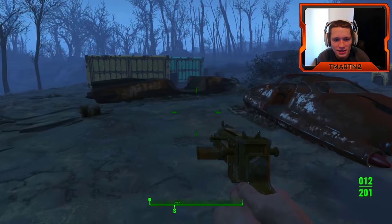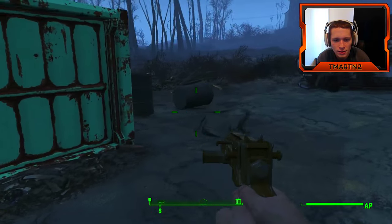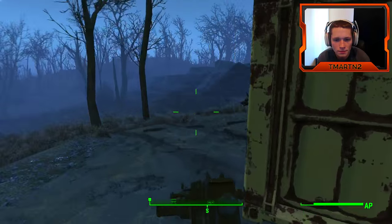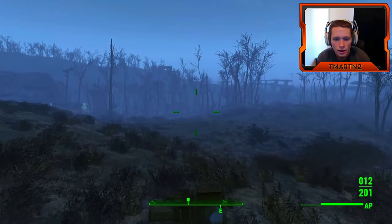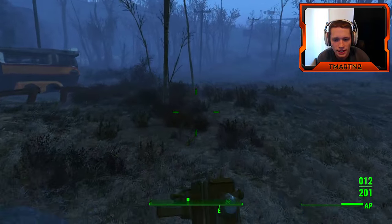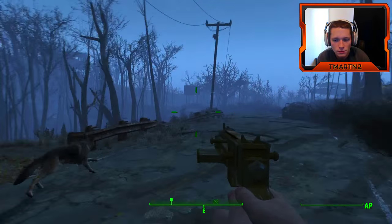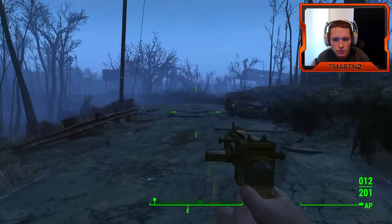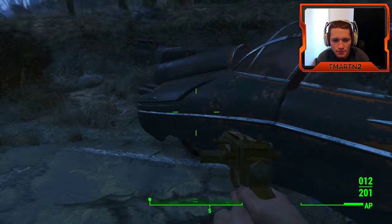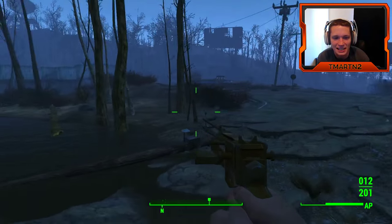Is there anything over here of interest? I see these crates — usually crates have something decent in them. Alright, let's get back to the main road. There's creepy crawly stuff in the wasteland. We definitely could use a little bit more stamina — we get tired after about 10 meters.